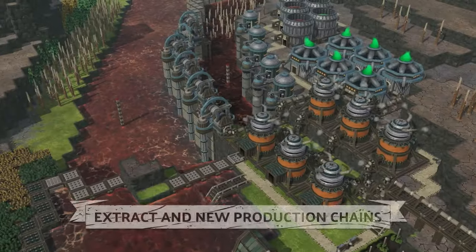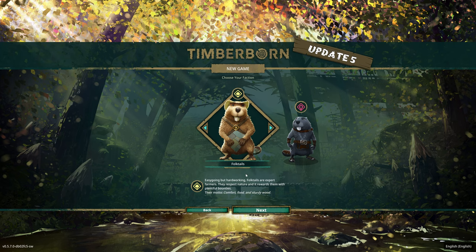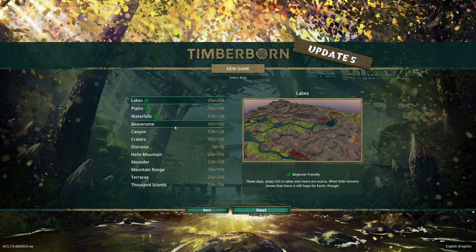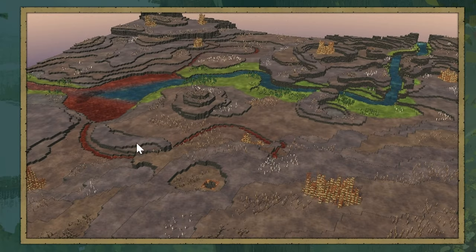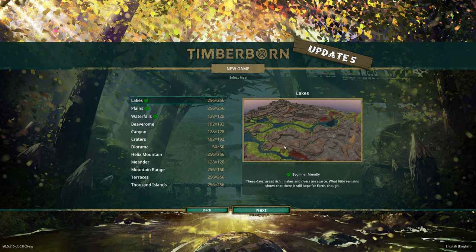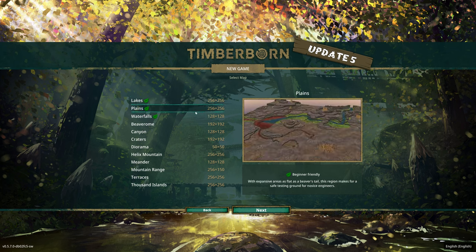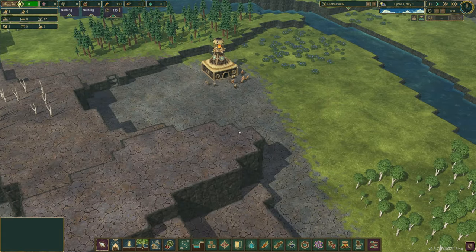Without further ado, let's start a brand new game. Remember, if you enjoy these videos, like, subscribe and leave a comment. Just like in the first episode, we're going back with the Folktales faction. We're jumping on the map called The Lakes — the one we were on before was the Plains. We're going to name this colony Spoon Topia because Spoonville has already been taken by another save.